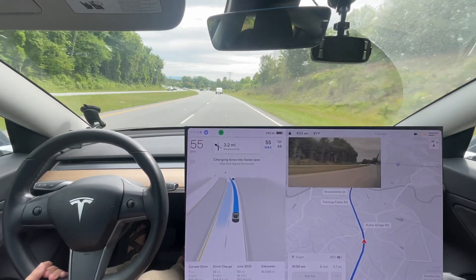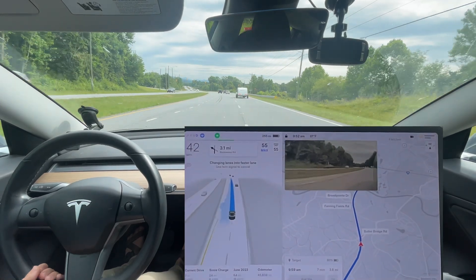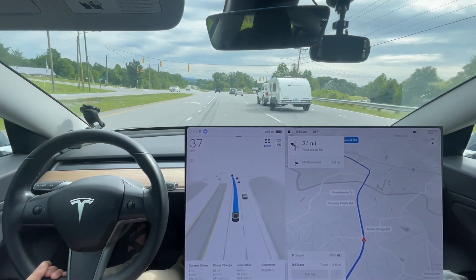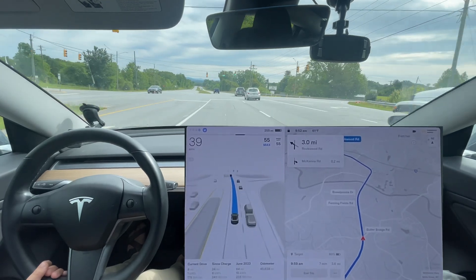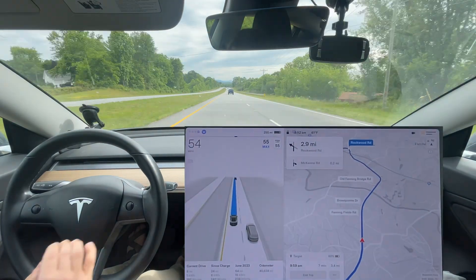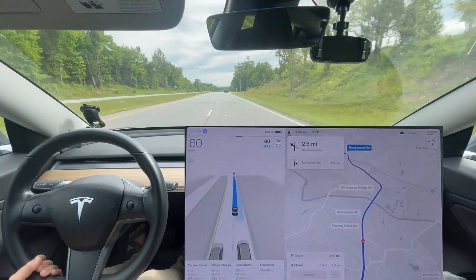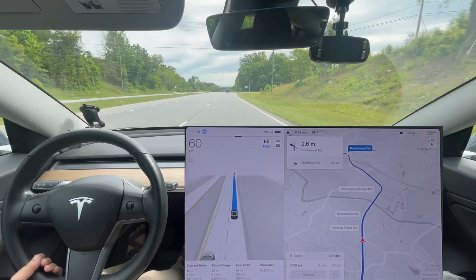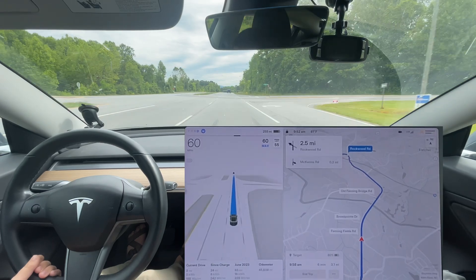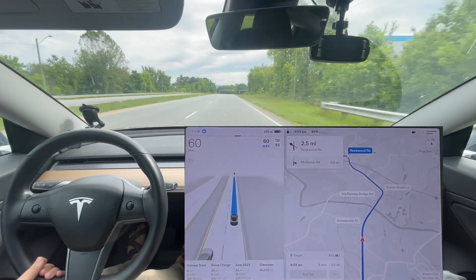Okay, it should be slowing down already for this light. Not necessarily changing lanes, but I suppose that's really appropriate — now it doesn't have to brake all the way, and then it can probably get back over on the right here. I had to make that lane change because it wasn't getting over. The people were riding my bumper on the left and it just didn't want to get over — I don't think it had quite enough space for its comfort level to change lanes. But since I initiated it, it was able to make it.